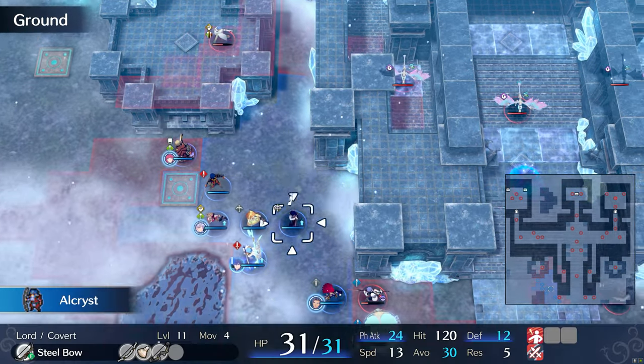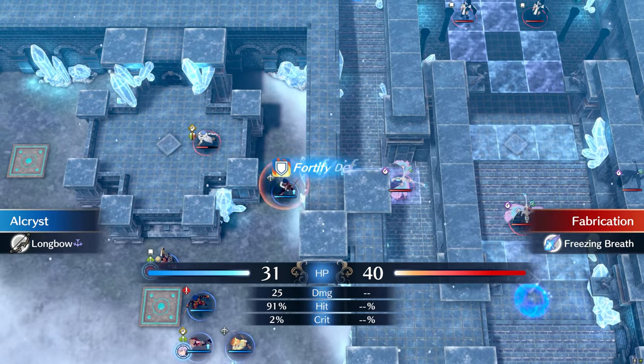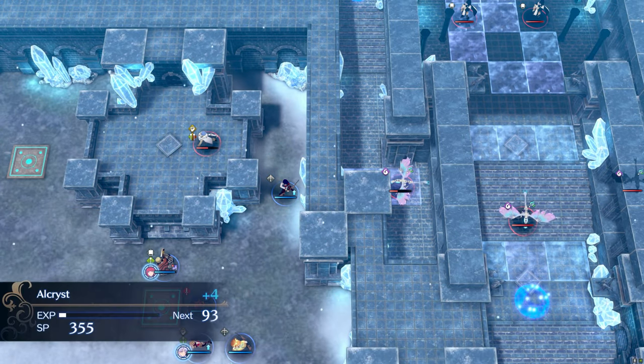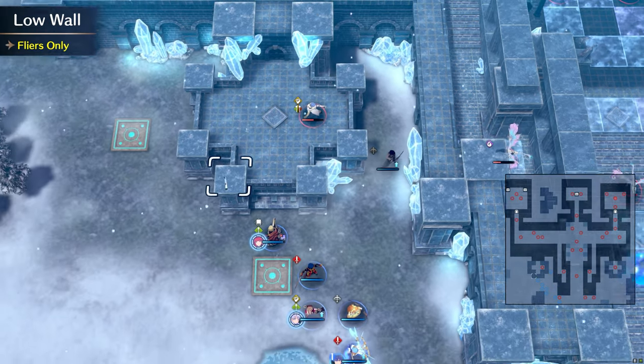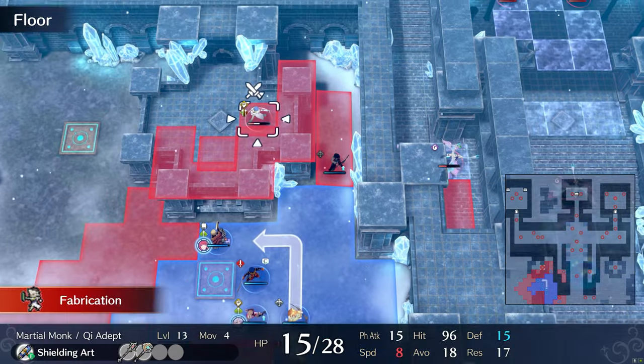Dragon enemies in Engage have 1 to 2 range attacks. Their attacks ignore defense and resistance stats. They will have a 3 range attack in their inventory as well. So make sure you use an archer with a decent amount of HP, or chainguard them to lure them out.